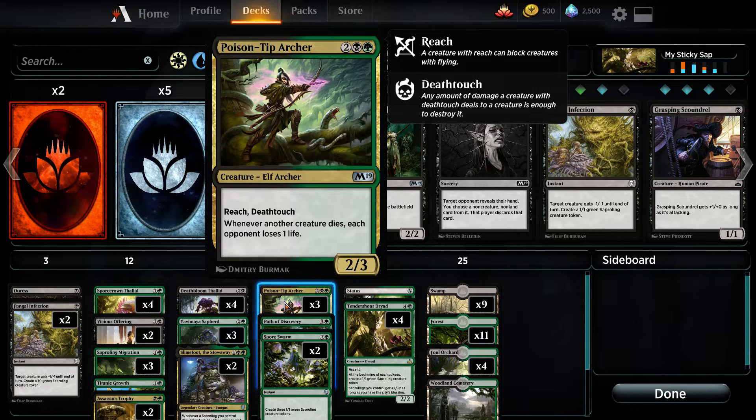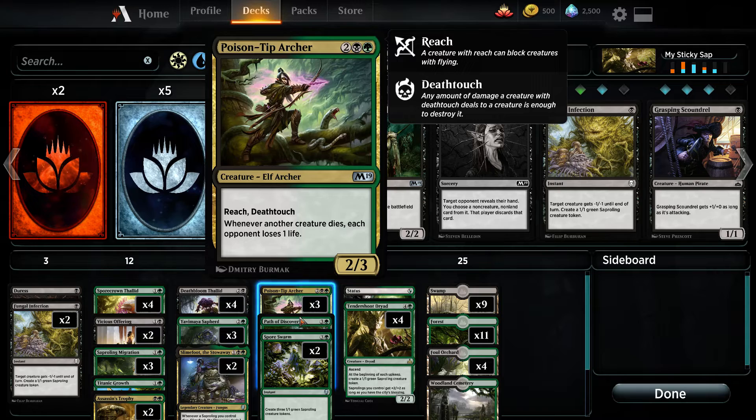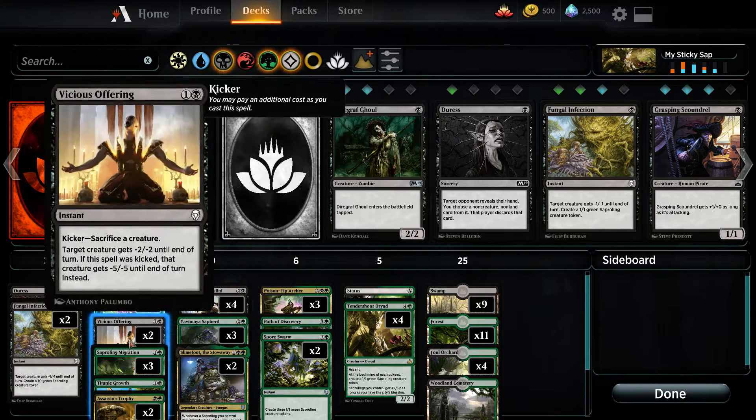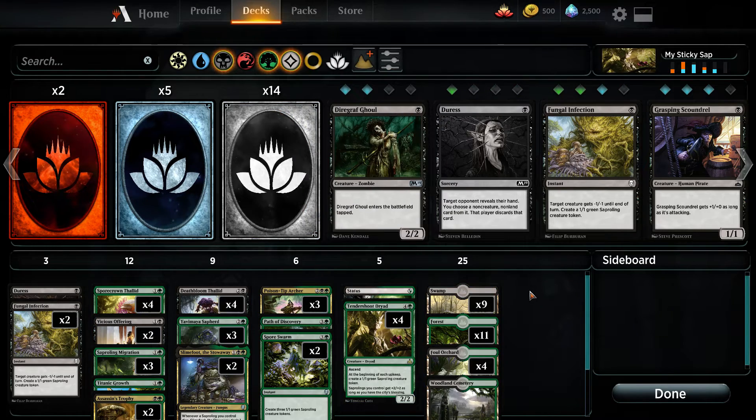And if the creature dies, the opponent loses a life, which stacks with this guy — the opponent loses a life. For Titanic Growth, that's to keep something alive if I need to, giving it a plus 4, plus 4.